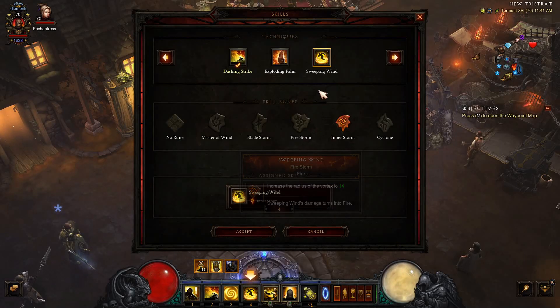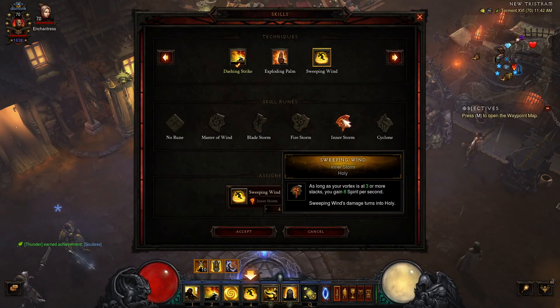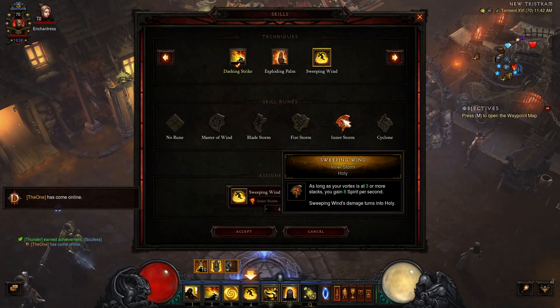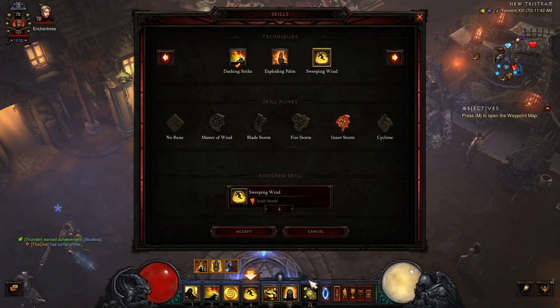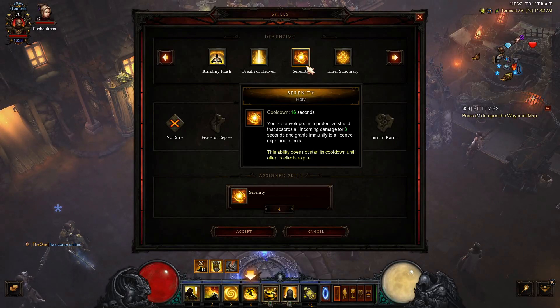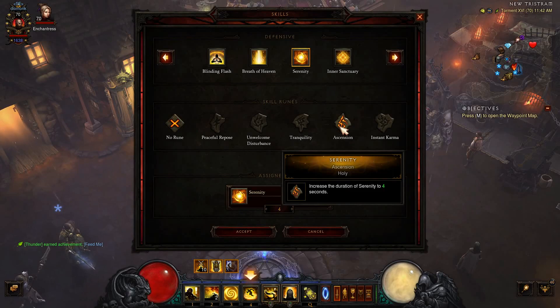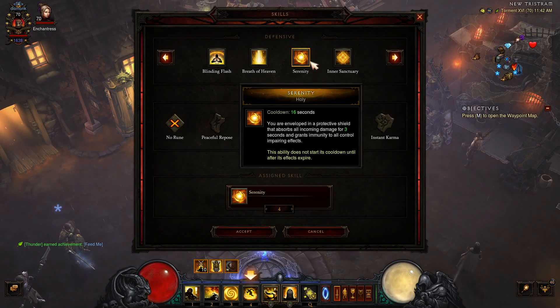This is where we have a variation. We can use Sweeping Wind — surround yourself in a Vortex that continuously deals damage, lasting six seconds and refreshing each time you strike an enemy. We're really using it for the Inner Storm rune: as long as your Vortex is at three or more stacks, you gain eight Spirit per second, to keep us at max Spirit so we can throw as many pillars as we want. The alternative is Serenity, which puts you in a Protective Shield for three seconds making you immune to all control effects — useful if you're caught frozen or about to get exploded on, and it helps keep Squirt's up as long as possible. We usually use the Ascension rune to increase the duration to four seconds.